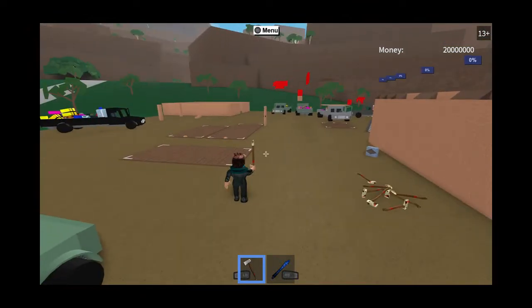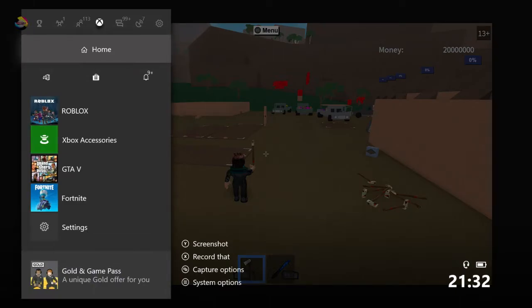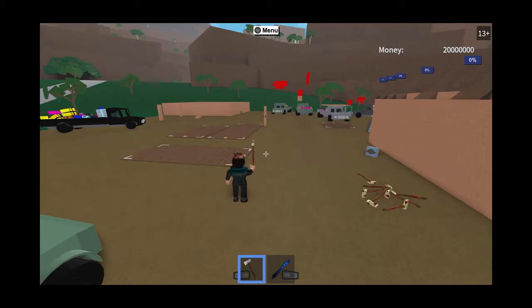So the home button is the white button in the middle of an Xbox — you guys should know what the home button is. It's that button that will give you the screen that says home. The start button, like with any other game, is the little button underneath the home button on the right side, next to the circle button which is X. That's the start button.